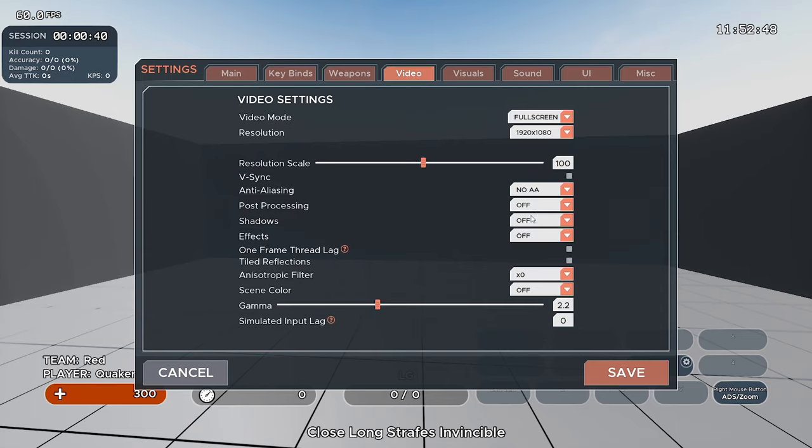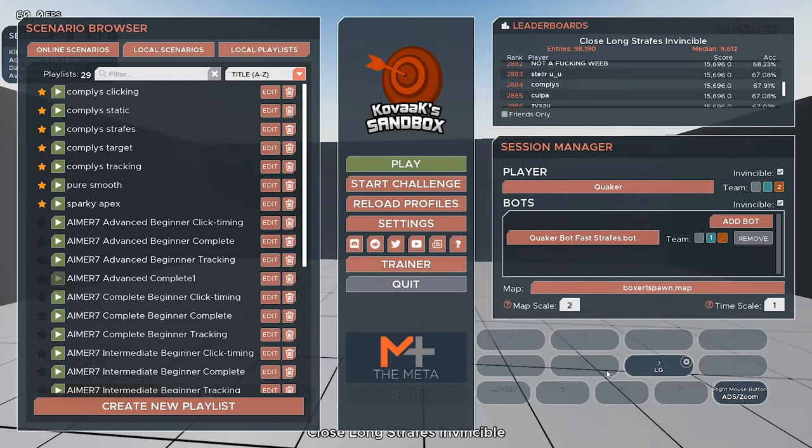Now we go to the graphics settings under video. I turn everything to the lowest setting possible. This may make the game look rough, but the lower your settings are, the less your graphics card has to render, which reduces input lag. These are the settings I recommend. Once we have that, we're going to set up our ADS sensitivity — hit save and head out of Kovaaks.